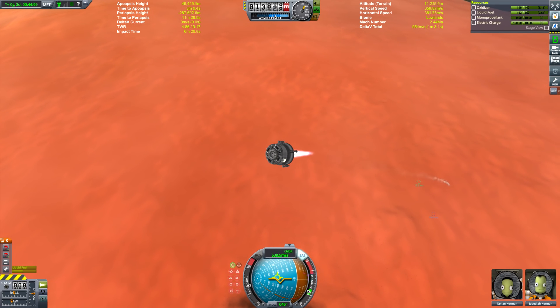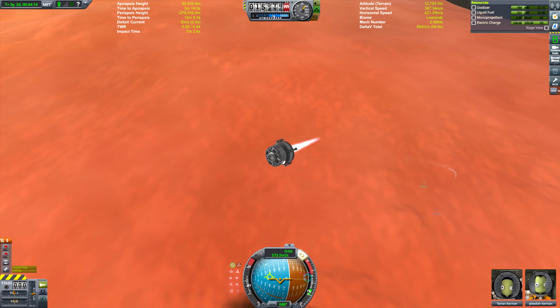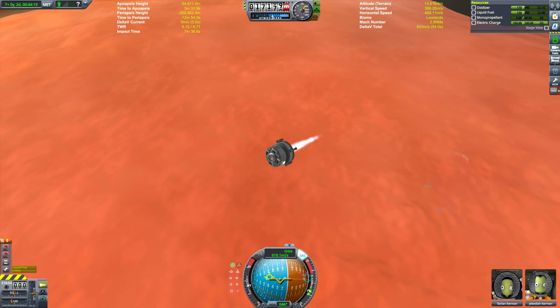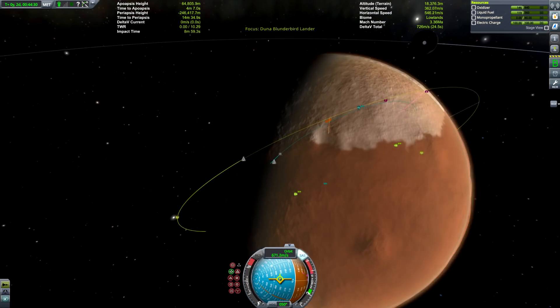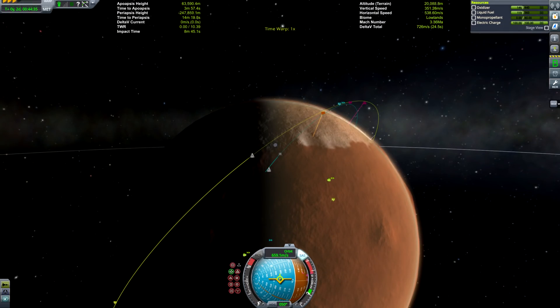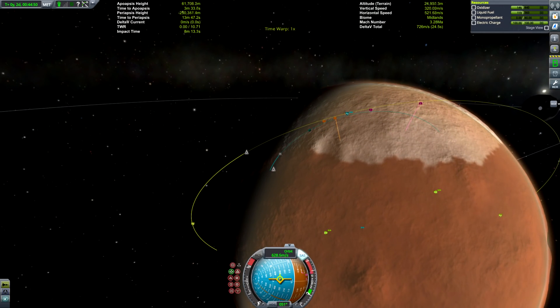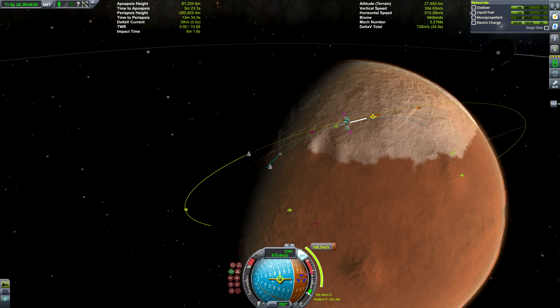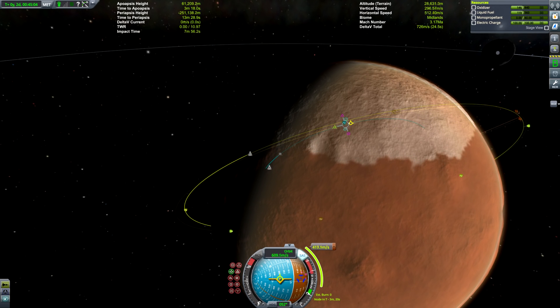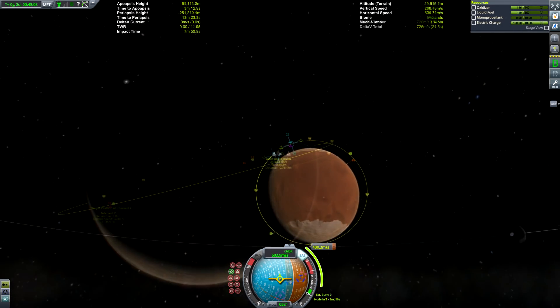I'd also like to do a detailed moon landing tutorial, though I did that quite recently. I've never done an interplanetary tutorial, and there are a couple I'd like to do. One would be your first interplanetary mission — I'd recommend a probe to Eve, because Eve is super easy to get to and land on. Obviously taking off is another thing, but if you're just sending a probe it doesn't matter. Then maybe once you've done that, build up to Duna returns. If you guys have any other tutorial ideas, let me know.